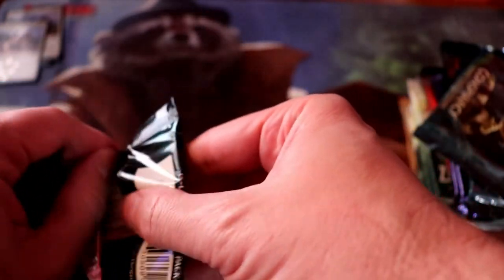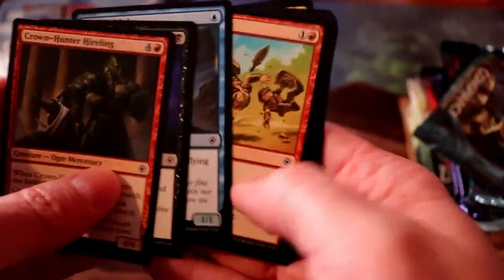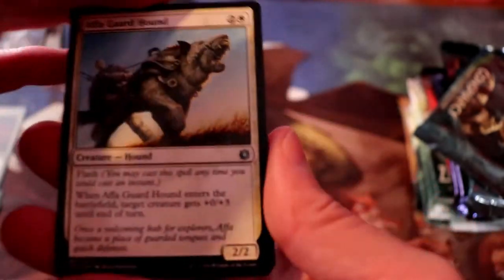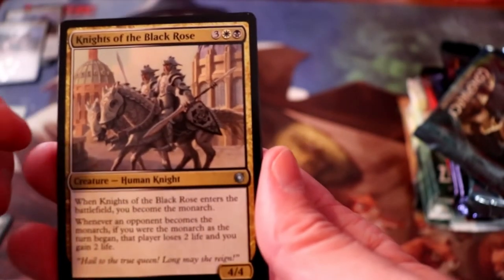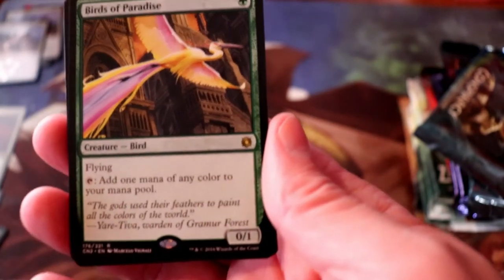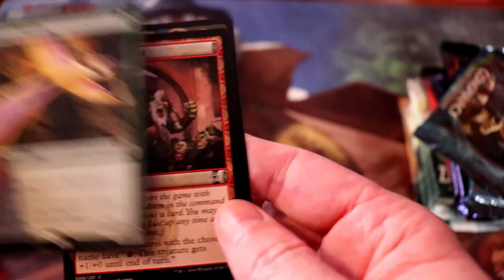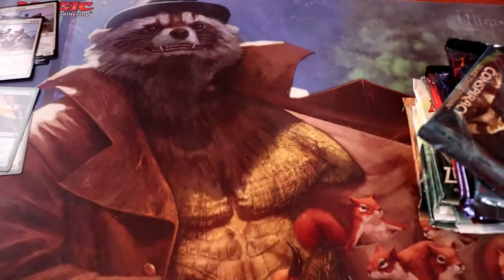Conspiracy pack number two. We have an Aphra Guard Hound, Knights of the Black Rose, Palace Jailer, and Birds of Paradise. We will take it — I think this is the first Birds of Paradise I've ever pulled. Not saying much considering I haven't been playing Magic all that long, but we'll take it.